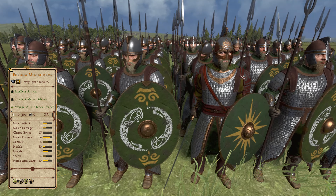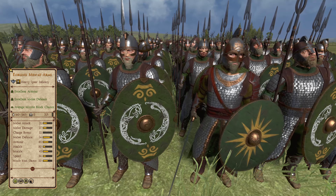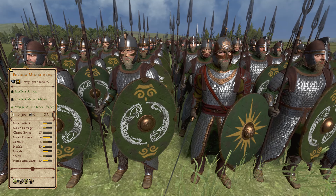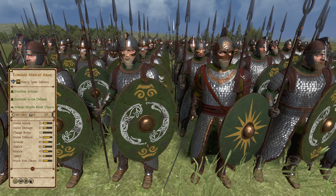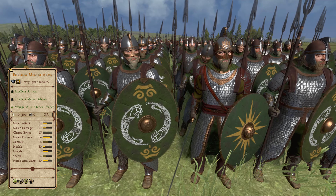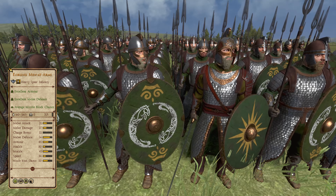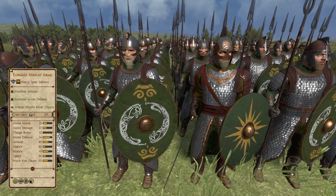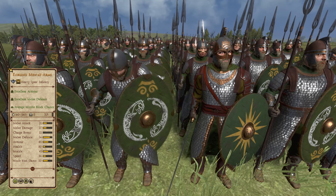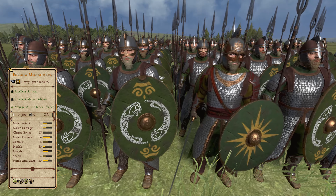Making it to the top 5 but just missing out on the top 3 are the Eorling Men at Arms of the Rohan faction — their professional silver tier 3 heavy spear infantry equivalent. These guys are the perfect spear unit for Rohan, being on the cheaper side but still putting out great performance and being a great successor to the Mustard Spears. Overall extremely hardy, the cheaper price allows Rohan to pump more money into their heavy hitters — the Rohirrim cavalry — which works well in combination with these troops, who can be amassed to be the anvil against which the hammer of the Rohan horsemen strikes.